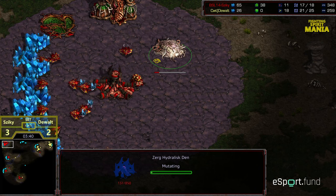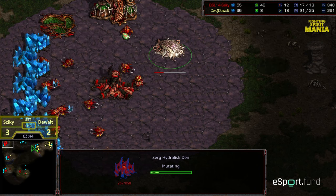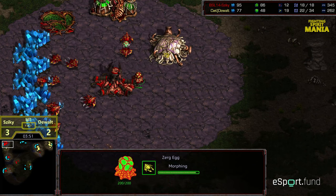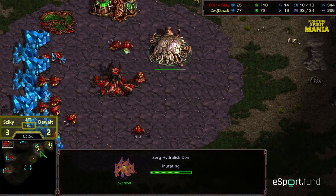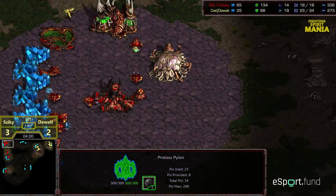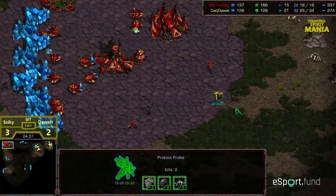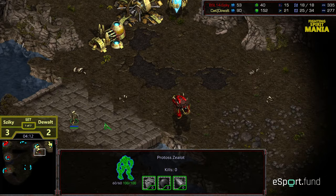We are going to see early Hydro Den — so three-hatch Hydra, potentially some sort of 9-7-whatever build. Currently we have the initial nine drones, so we'll try to look at the count from here. The Hydro Den has been scouted, which means Ziki's going to have to play a little bit more carefully. Basically DeWalt is showing, hey, I got eyes — so maybe you should fold that back to four hatcheries rather than sticking to three-hatch pressure on the front door. We'll see how Ziki plays it.